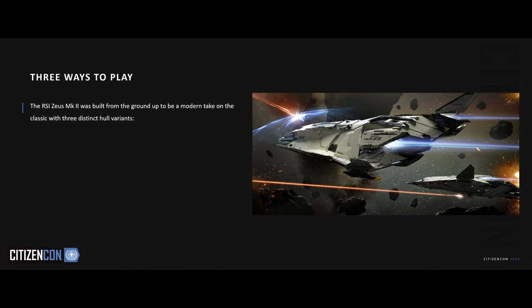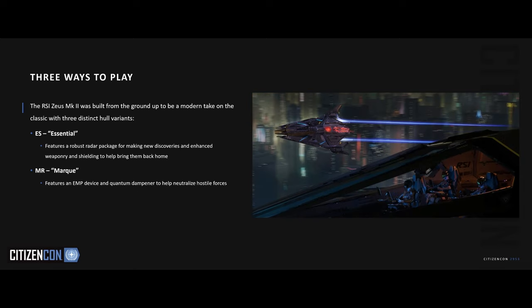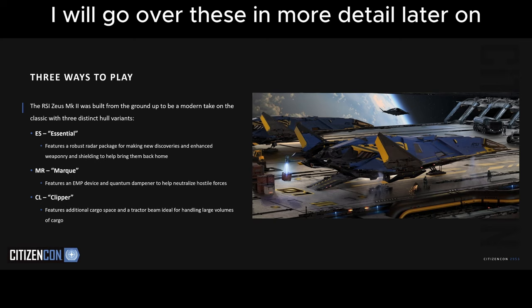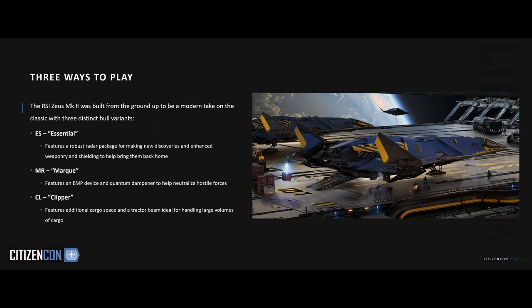The three that we can buy are the Zeus Essential, which is basically the long range exploration version made to go out for a long time and explore the universe. The Zeus MR, which is the bounty hunter version made to disable, capture and bring home targets. And the final is the Zeus Clipper, which is a cargo version made to move goods around the universe.